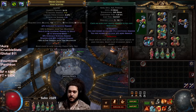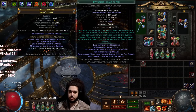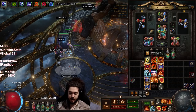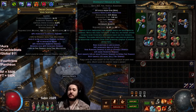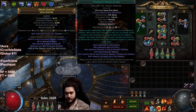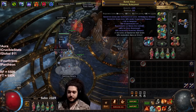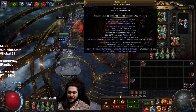I'm running Herald of Ash linked to Skitterbot. Note that if you want to push more for bossing, don't run Herald of Ash in this variant — drop it and run Aspect of Spider instead. Spider has the same reservation, so you can literally just toggle between them.